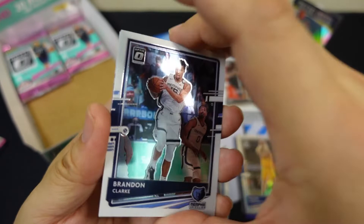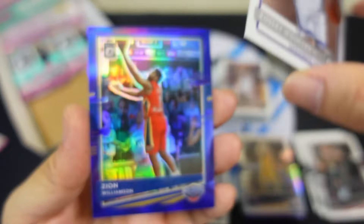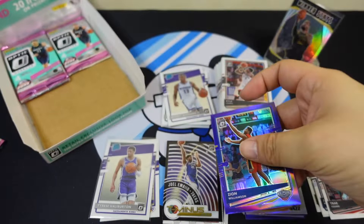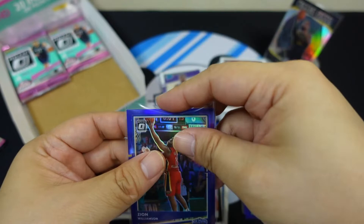Please be kind to me! Brandon Clark, Kyle Lowry, Robert Woodard, and we have Zion — what's happening here? Zion — I'll leave that, it's a big name, hope he bounces back. Zion Williamson — silver, purple prism, purple prism.